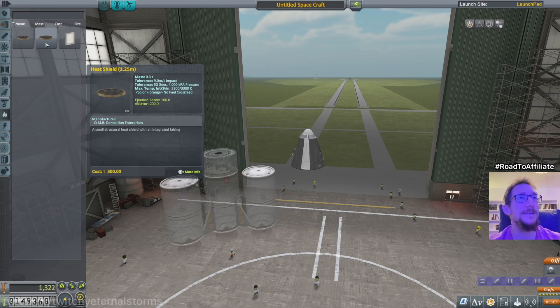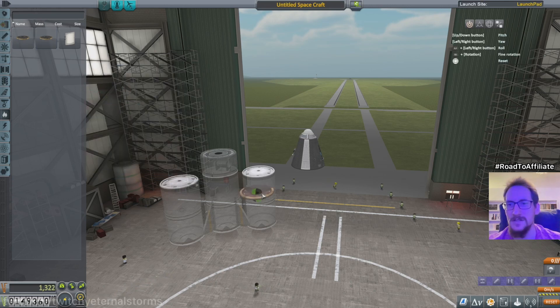So max temperature 3,300 Kelvin. What's that in Celsius? This is a little bit thicker, but it's still the same as this one. What's the difference between those two? The weight. The ablator or whatever that is - it's better, so let's put that one there.